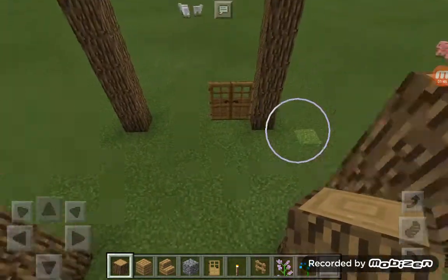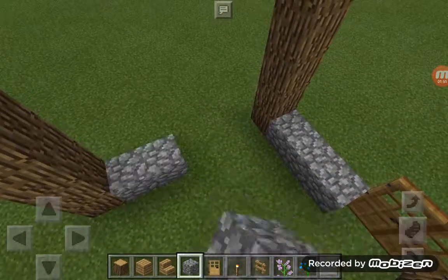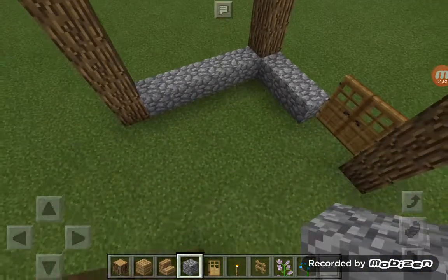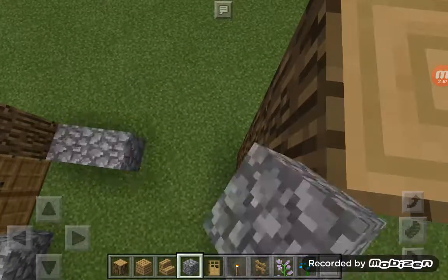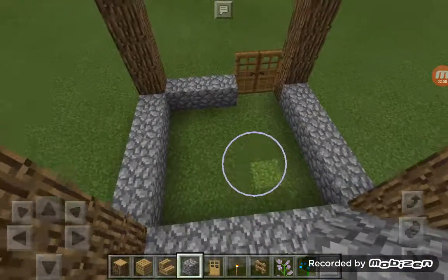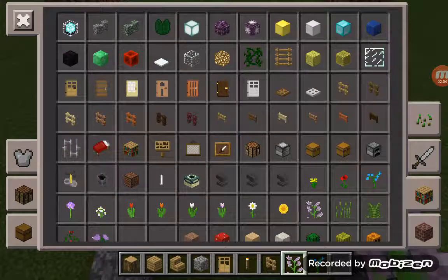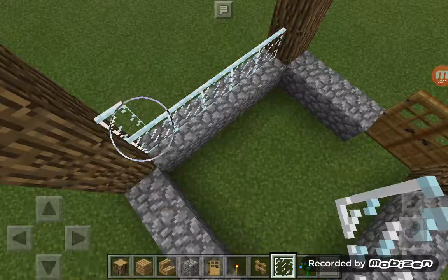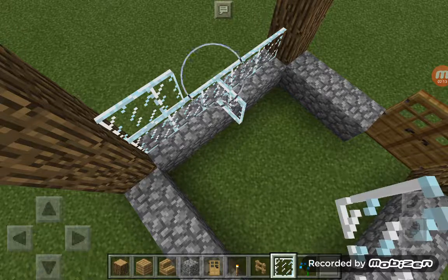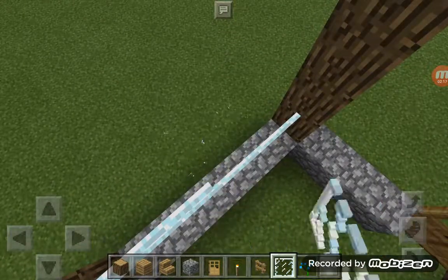You're going to want to put a cobblestone trim all around here because it looks nice. Then you can replace that with glass panes and just do a nice window across it. I like doing windows.